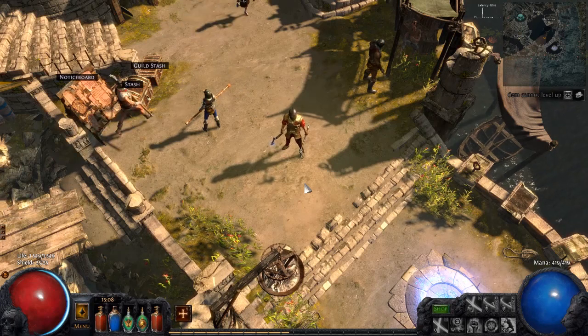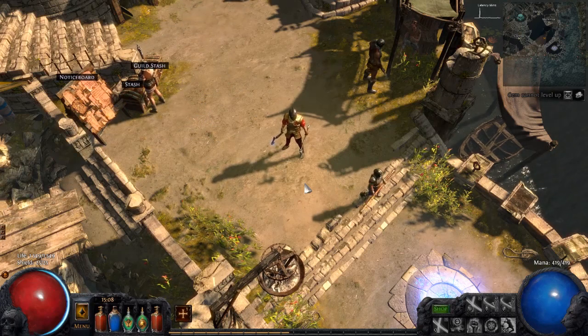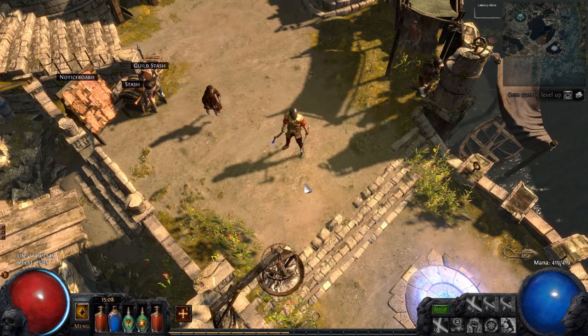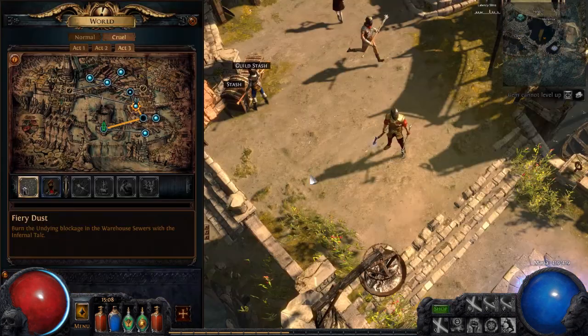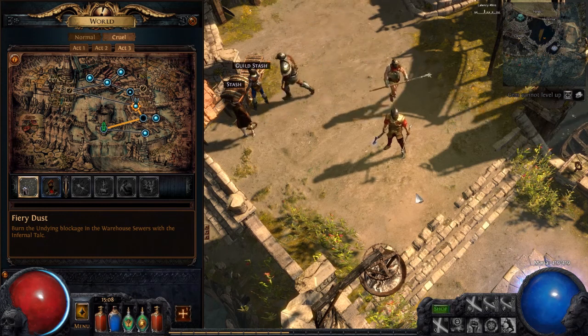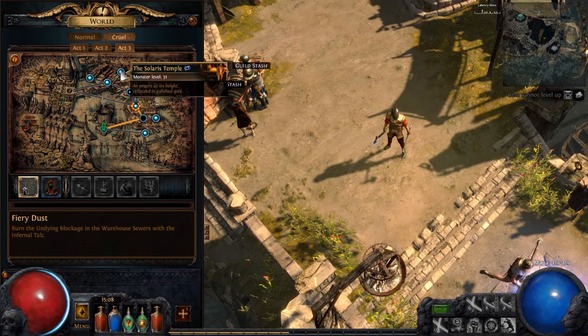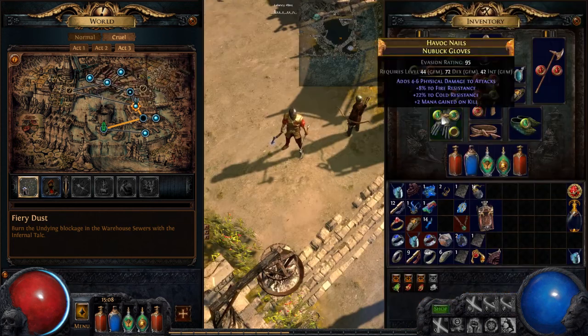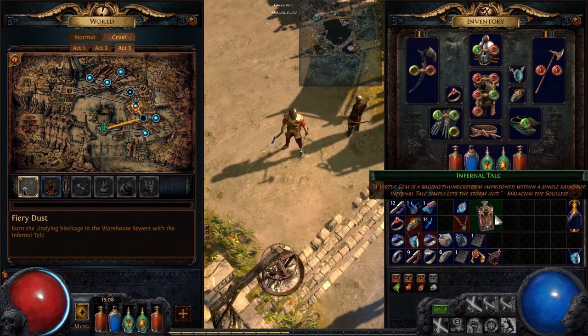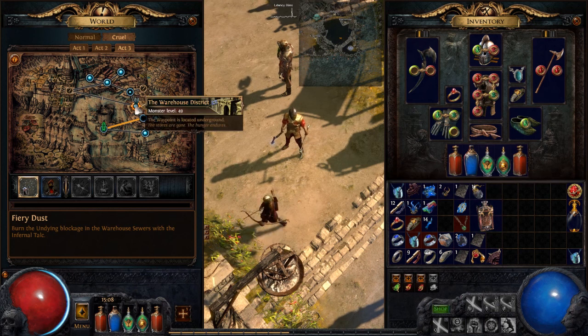Hello everyone, Equipmovo here and welcome to episode 20 of my beginner's guide Let's Play Dual Wield Duelist. Today we are going to try to defeat Piety and Lunaris here in Cruel. I have already been in Solaris Temple and Docks to pick up all those items and brought them back to Solaris to get the Infernal Talc. So I'm now ready to move on to the Warehouse District.